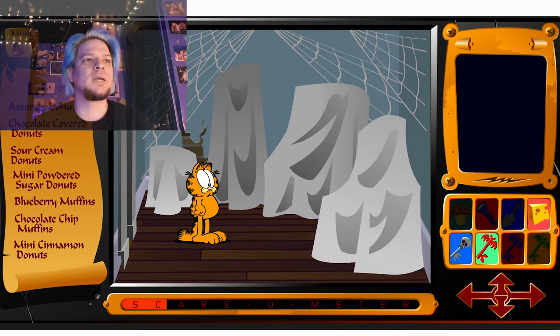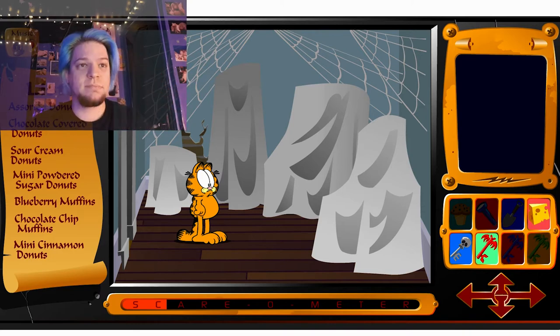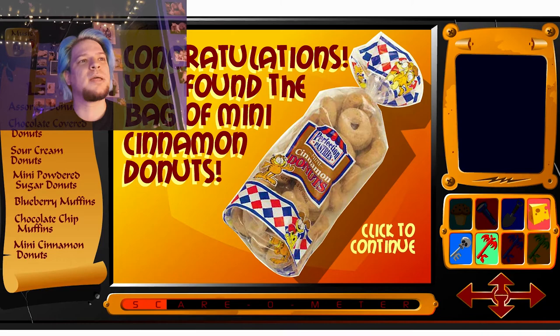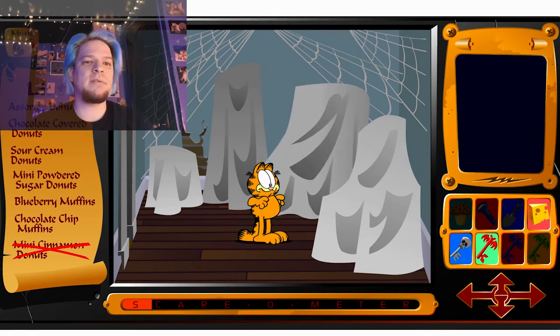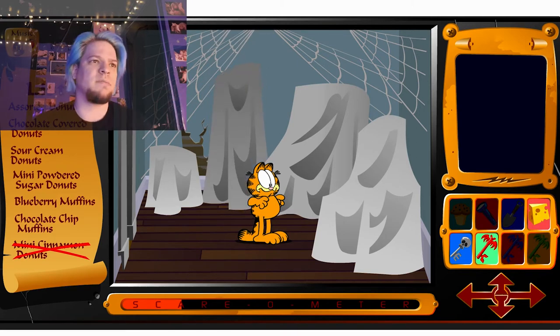Let's just go there. A bunch of... I don't know how to say it in English. Fabric. Drapes. Linen. Oh, donuts! Big bag of mini cinnamon donuts. I'm hungry now. Oh fuck! But my scare-o-meter had gone down. I think maybe it goes down with time? Or did it go down when I found donuts? I don't know — I should be more observant. I still have a lot of margin.